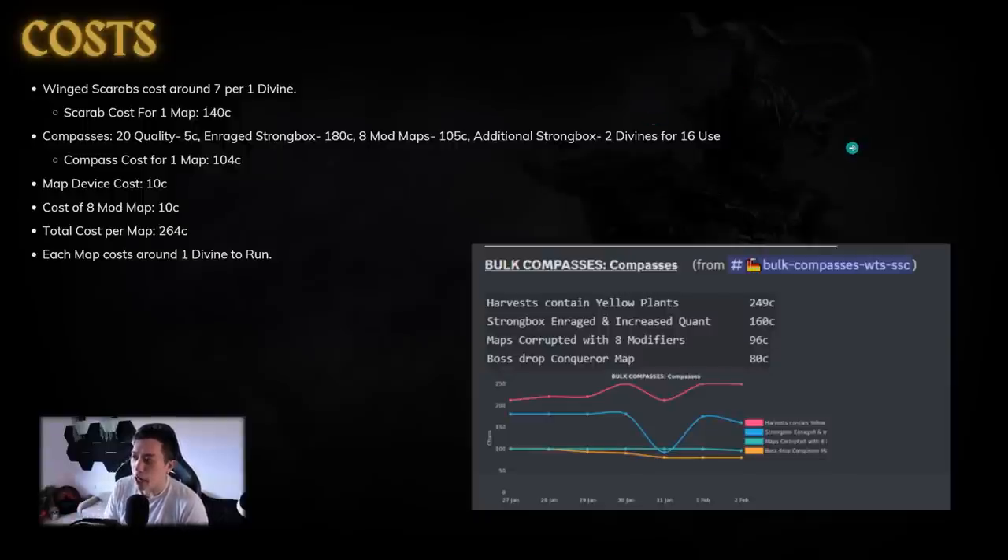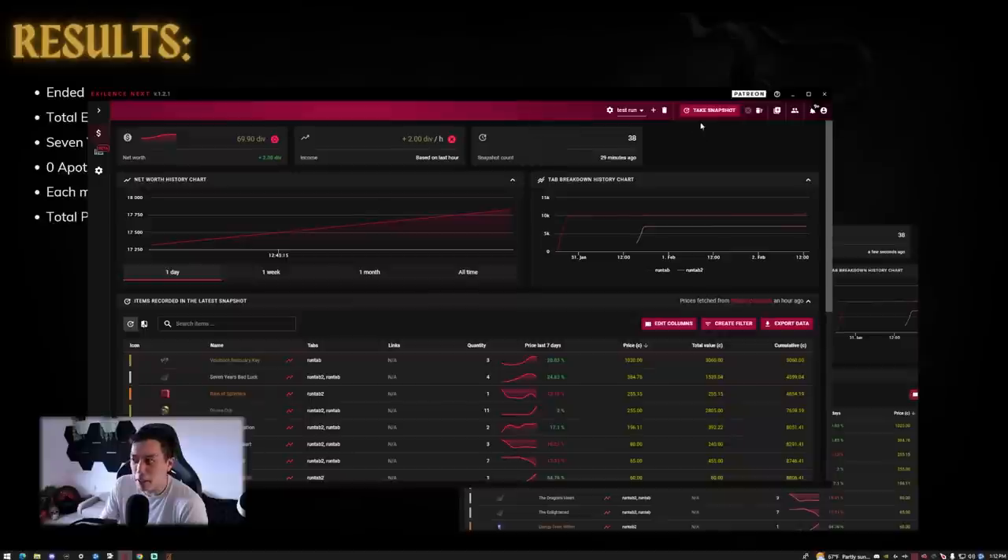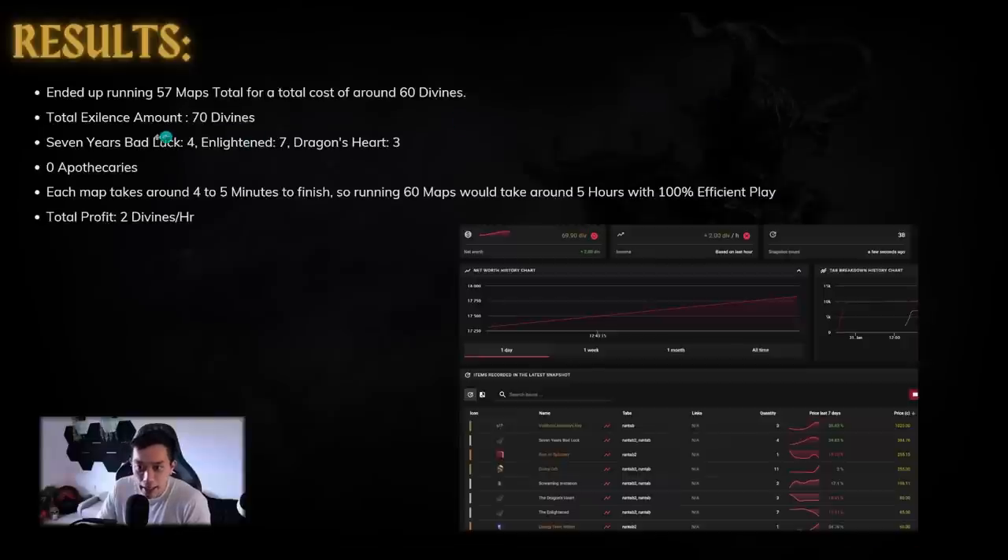So it's a very, very high investment farming strategy. We ended up running 57 maps total — I had three maps where I messed up by forgetting to put in scarabs or compasses, so I didn't include those. I rounded the investment to around 60 divines total, and our total result was around 70 divines. In terms of card drops, we got four Enlightened, seven Seven Years' Bad Luck, and three Dragon's Heart — so probably pretty normal results.